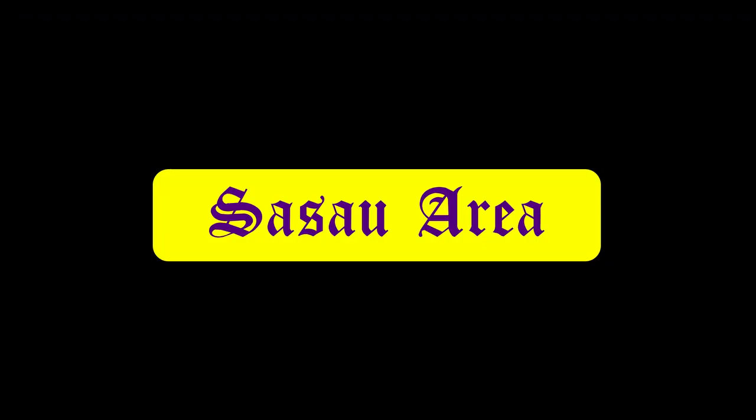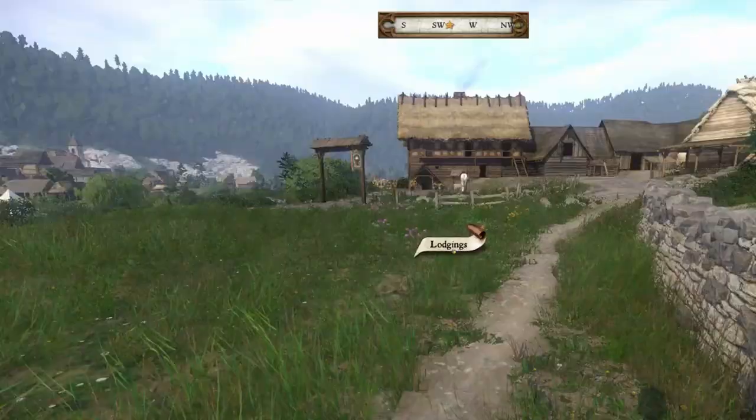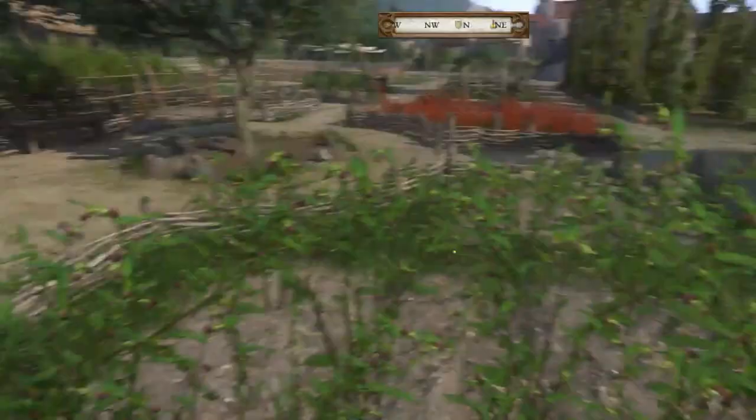There's a small patch of Belladonna in Talmberg to the north of the inn. If you're looking at the inn, there's going to be a stone wall, and if you go to the east a bit, then the Belladonna patch will be right there.